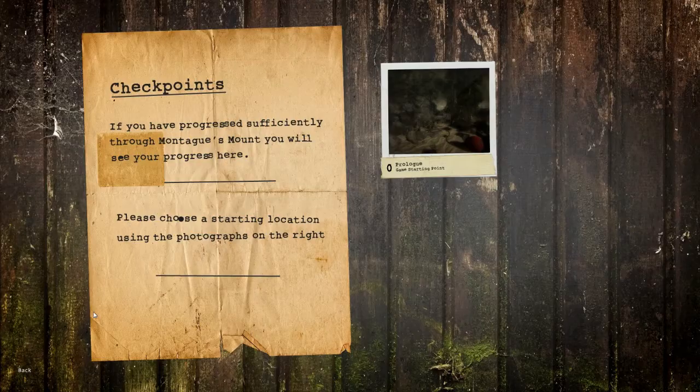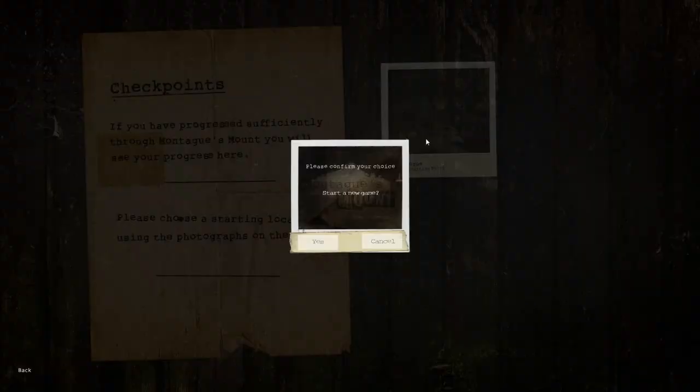We're going to explore the island — this is Montague's Mount, ladies and gentlemen. If you have progressed sufficiently through Montague's Mount, you will see your progress here. Please choose a starting location using the photographs on the right. Interesting — first time playing it, so we're going to start a new game. The soundtrack is quite nice. The game narrates: 'Water withdraws from my eyes. My focus pulls in upon my feathered friends watching me from above. I must have somehow been washed overboard. My clothes would suggest a life upon the seas, although I have no memories of such an existence — or any existence for that matter. Even my own name is currently hiding itself from me. I must find out what has led me to this beach and somehow leave this place.' Typical guy with amnesia, from the sounds of it.